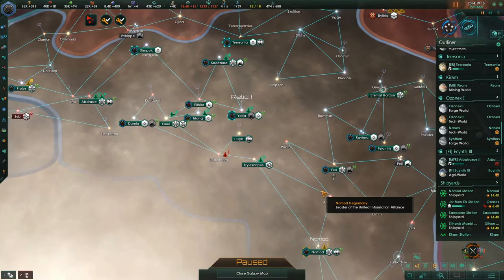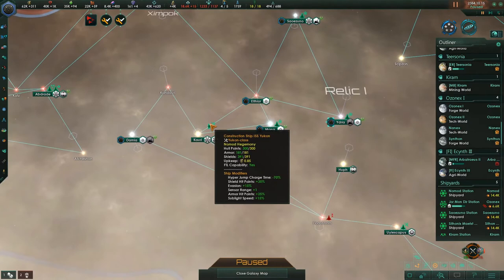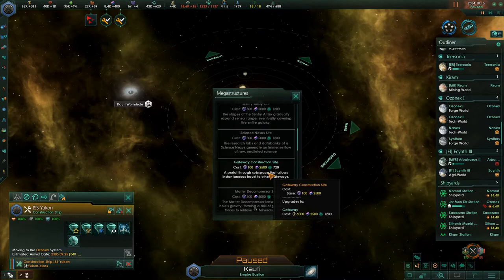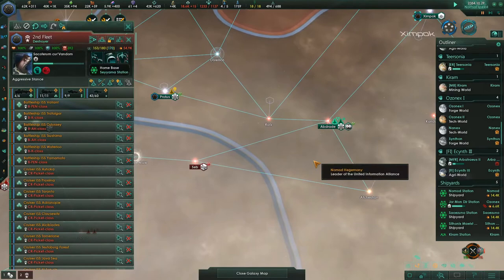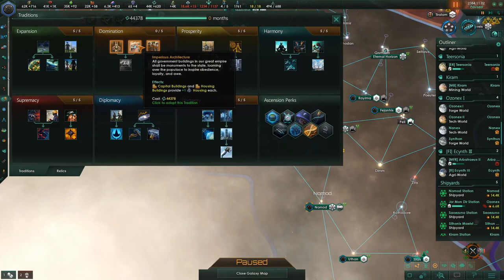Where is all this piracy coming from? From all the stuff coming through the wormhole — so I know what we need to do. I want this construction ship to build a gateway construction site right there. Everything that comes through that wormhole can then go through a gateway and jump right to Nomod — that would be fantastic. Enforcers reduce crime by an additional 20%; capital buildings provide more housing — I'm going to grab that.